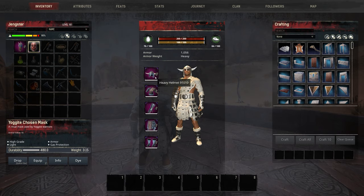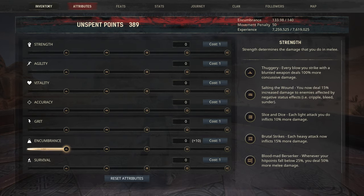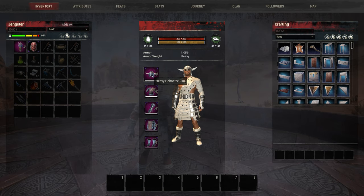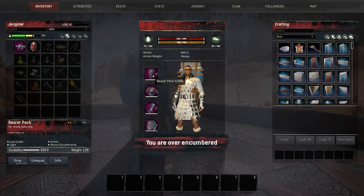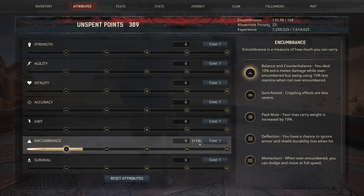The heavy helmet provides plus two encumbrance, the heavy pauldron plus two encumbrance, the heavy gauntlets plus two encumbrance, the heavy jacket plus two encumbrance, the heavy sabatons plus two encumbrance. This leaves us with a total of plus 10 in encumbrance. Now the best trick when building a good encumbrance build: the bearer pack gives a total of six points in encumbrance, swapping out the helmet which only has two, leaving us with a plus 14 in encumbrance.